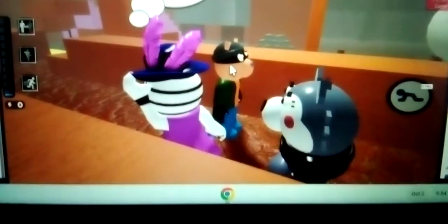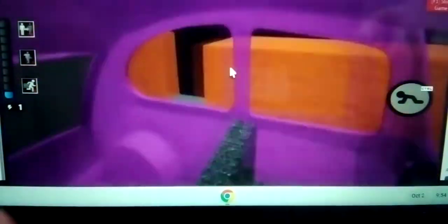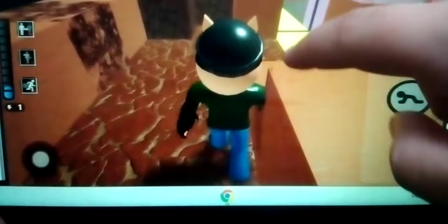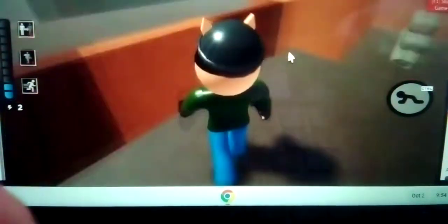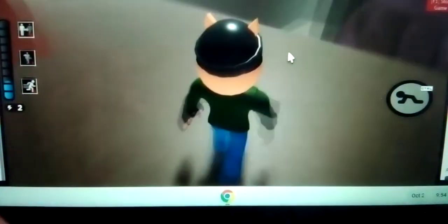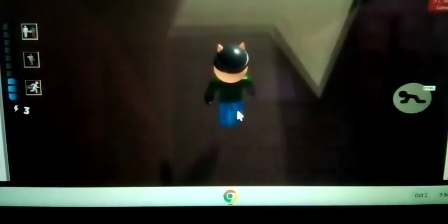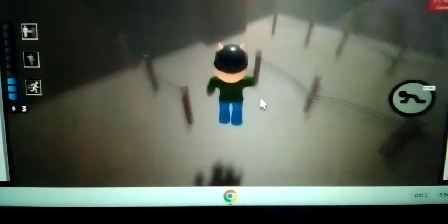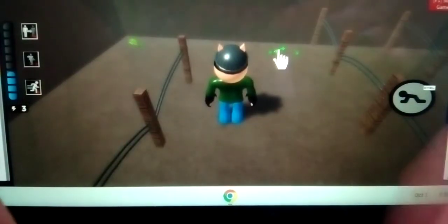Alright, here we go — Pony, Zizzy, and Willow are going to go get that cure. Another reason I didn't add an ending is because there are multiple endings, and if I had added multiple cutscenes I would have felt better about it. Green key spawns right here by this barbed wire fence.